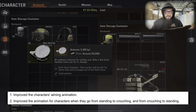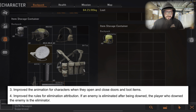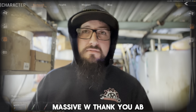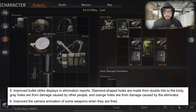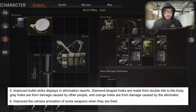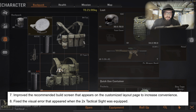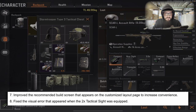Other fixes and improvements: improved the animation for characters going from standing to crouching and back. Improved the animation for characters opening and closing doors and looting items. Improved the rules for elimination attribution — if an enemy is eliminated after being downed, the player who downed the enemy is the eliminator. Massive W, thank you AB, we needed that. Improved bullet strike displays on the elimination report — diamond shaped holes are from double hits to the body, gray holes from other players' damage, and orange holes from the eliminator.